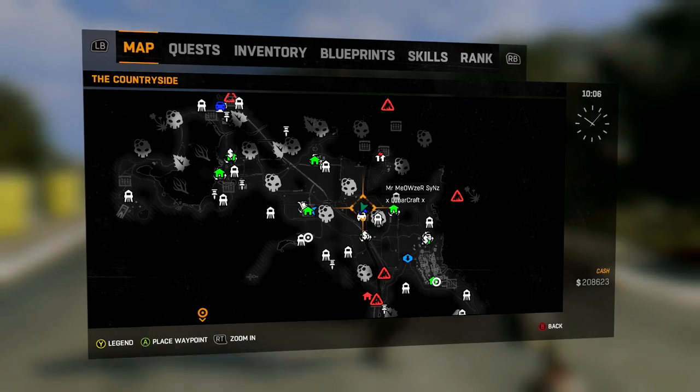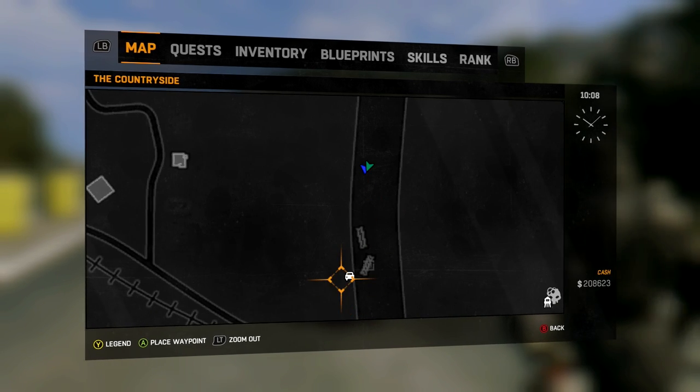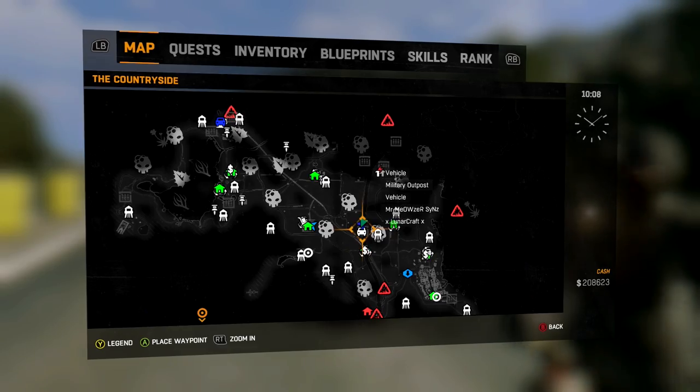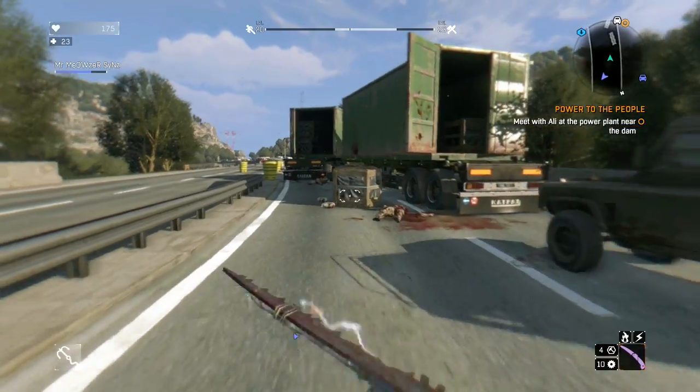The second one is just off of the train tracks, kind of in the middle of the map. Hopefully you can make it out from this — again, just like four of the others, this is some kind of military outpost and you can find it inside one of the trucks on the highway.